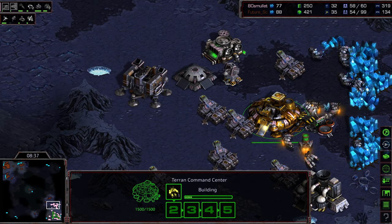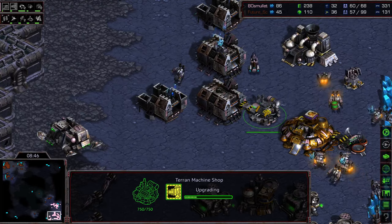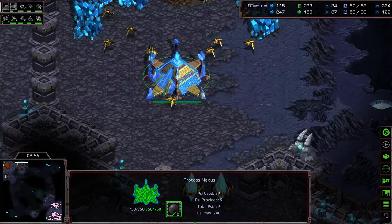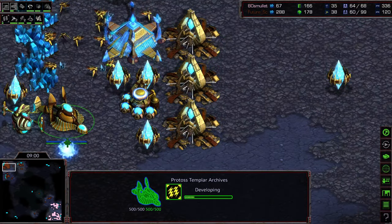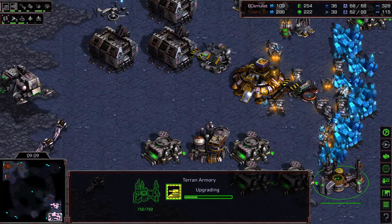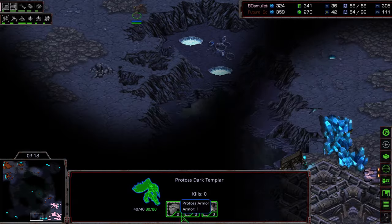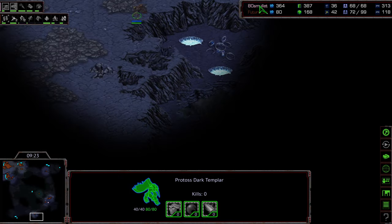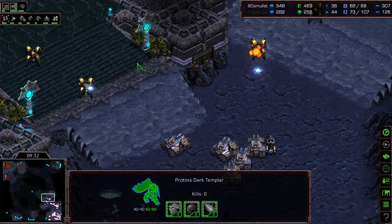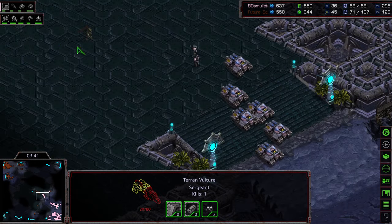I'm very concerned for Future's future. A handful of dragoons on the front — he is catching up economically, managed to get up to 35 probe count, and is actually even in supply, though he wants to be ahead. Speed is being upgraded first, and psystorm being upgraded as well — Future knows he went for that double expand so will be a little lighter in the mid game, and wants high templar and psystorm to deal with any potential push. 80s getting a fifth factory, armory spinning to get weapons one upgrade, and is now loading up four vultures. They're taking a very southerly pass — Future does not see that with his dark templar. The dark templar was going to provide scouting there but does not see it. 80s moving out with siege tanks — this might be a two-pronged attack, realizing Future went for that double expand.